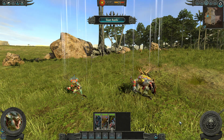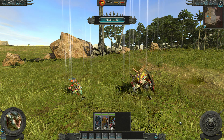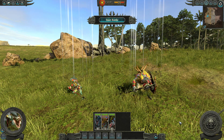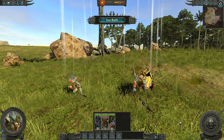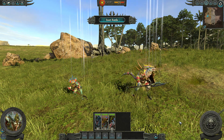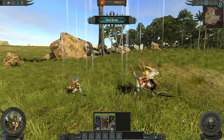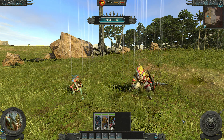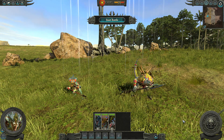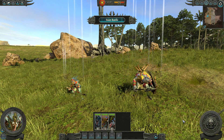Greetings and salutations, welcome to another Total War Warhammer Guide. Today we are looking at the Skink Chief and the Saurus Scar-Veteran — the heroes of the Lizardmen army. The Skink is a bit of a skittish scaredy-cat, not the best at fighting, and the Saurus is bred for killing. We're going to talk about which we prefer, their various abilities, compare them stat-wise, discuss mounts, and whether any of them are overpowered.